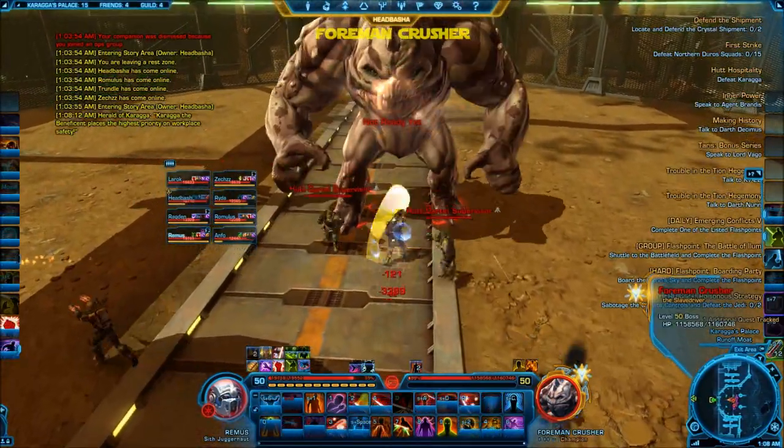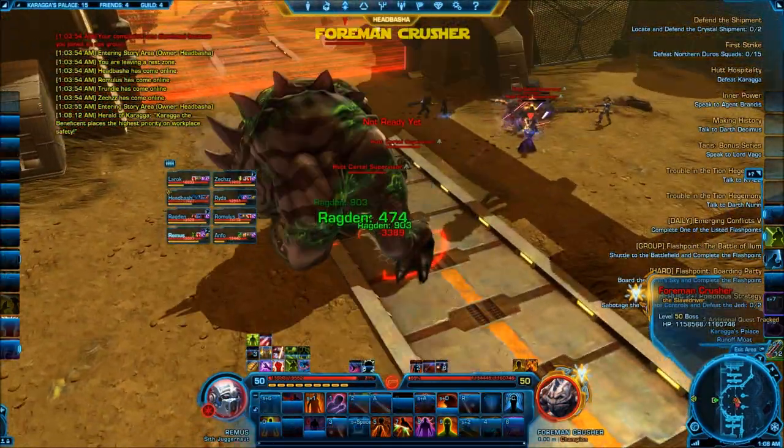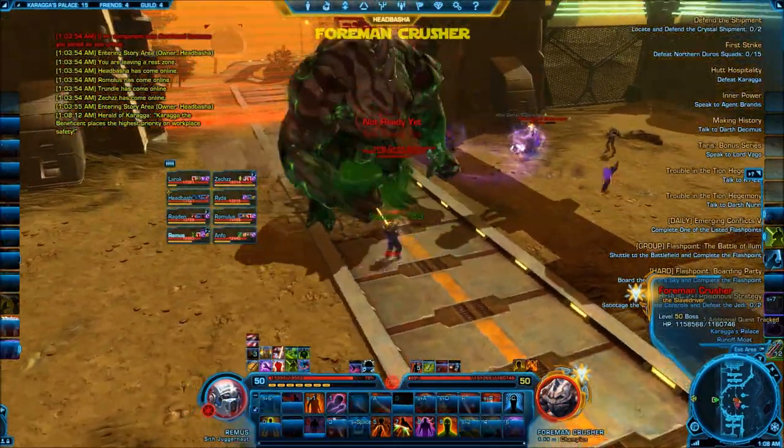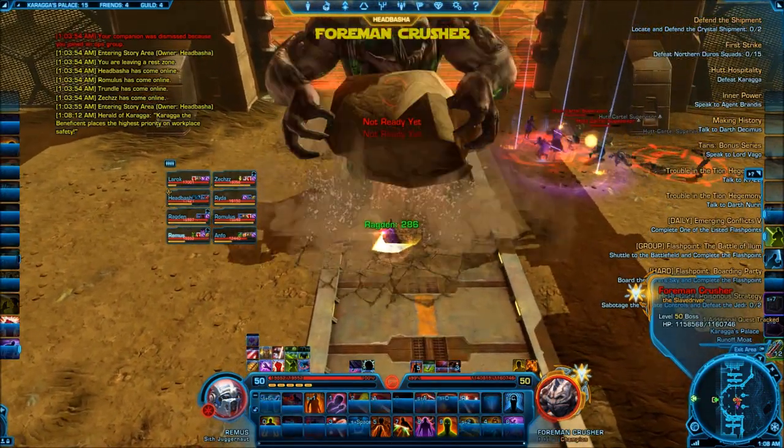To get things kicked off, have your tank jump in and grab aggro on the Foreman, and have the rest of the group quickly clean up the adds that are there at the start of the fight. Once this is done, they can just switch back over and start DPSing on Crusher.